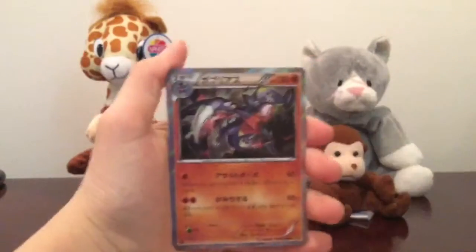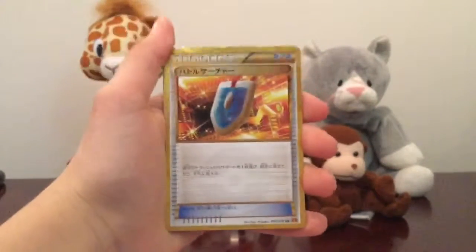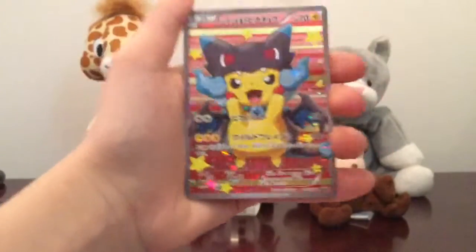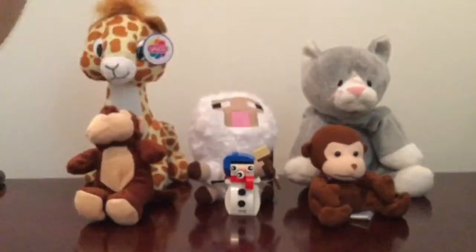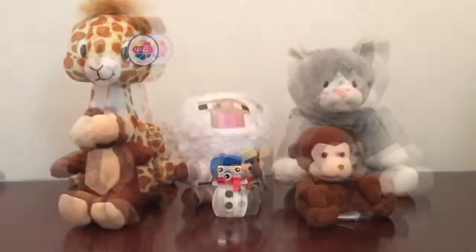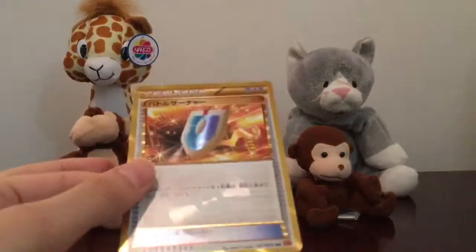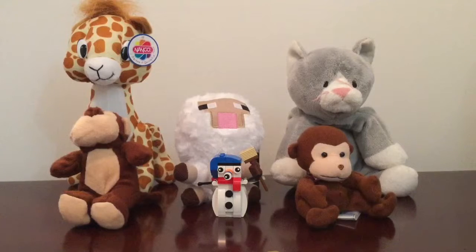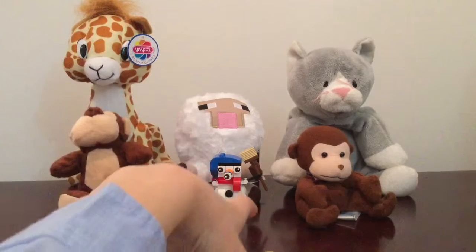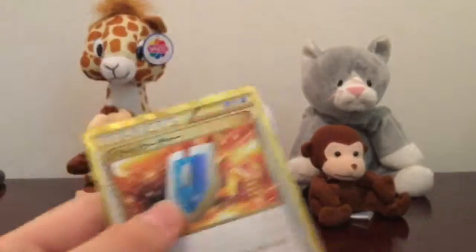So let's do our recap. We got a Garchomp Holo, we got this VS Seeker Secret Rare — I love that card — we got a Machamp Holo, and we got this amazing Mega Charizard X Full Art, and the Pikachu card. So we didn't have the best box, but we still got a Secret Rare card. I looked up online how much this VS Seeker is and nothing came up — I find that really odd. I could only find the English one and that was $29. And this is Japanese, so this could be really rare. I'll see you guys in the next video. Bye.